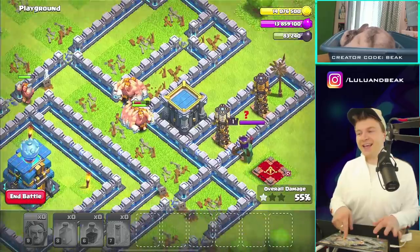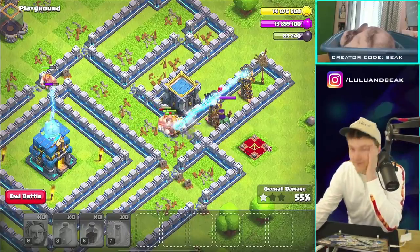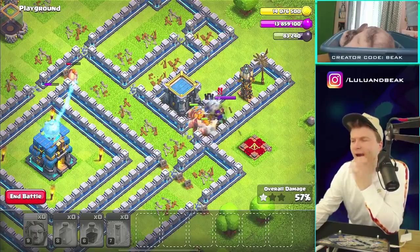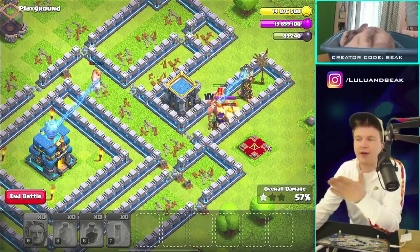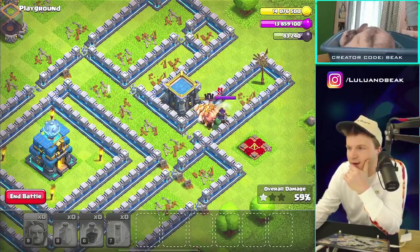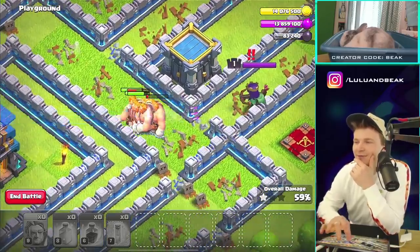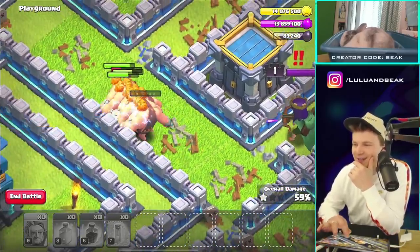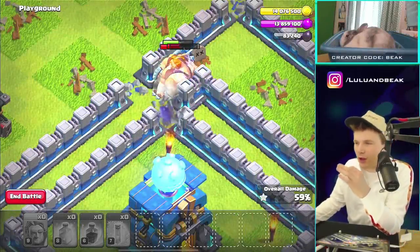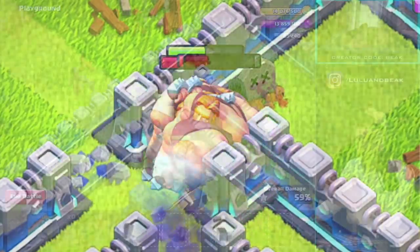Can we see them go up against the town hall? I wish they could fight back against the queen, but they still have to kill the town hall first. Good job, team — that level one queen is doing nothing. Finally killed one. Let's see if they can get through that wall — oh my god, how many giants was that? Like eight of them.